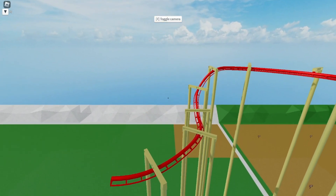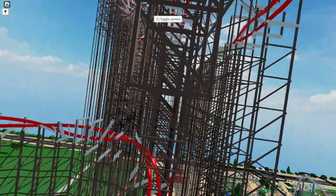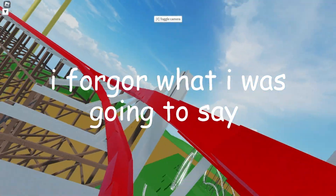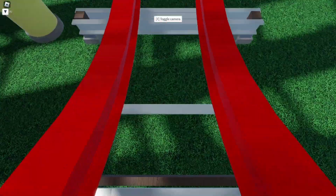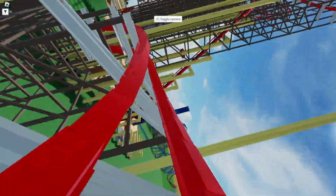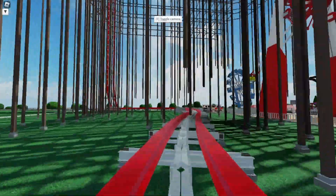Oh, we got that saxophone element onto the S&S. That's actually a pretty cool inversion. Okay, that's a vertical drop. Got the loop. We got airtime, we got more airtime, we got more airtime, we got more airtime, and we got the brakes.